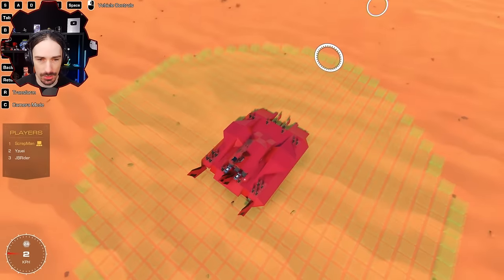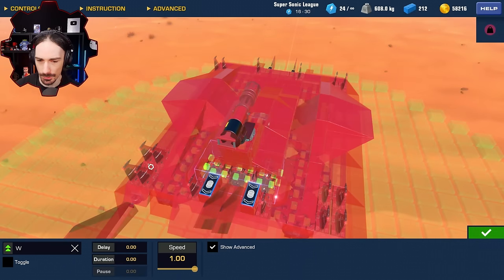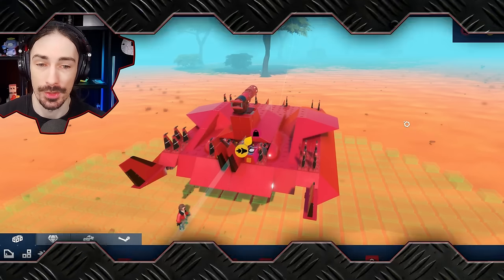The only thing left is to swap my thruster controls to W for forward instead of space for forward, so it feels like driving a normal car. Let's paint up and see what the others have come up with.